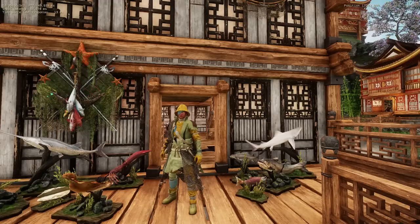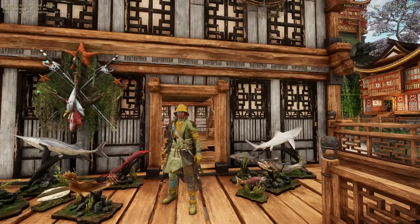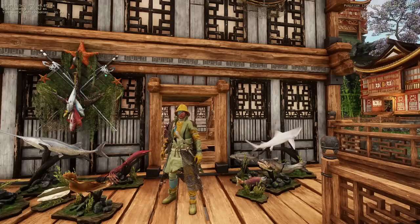Now that we know these numbers, what does it all mean? People smarter than me figured out how this works: your fishing luck interacts with the fishing loot tables by reducing the roll ranges as well as reducing the roll score for items on the loot table. Let's look at the three-star hotspot loot table specifically. With max full-send luck of 296,800, we subtract that from 300,000 — the ceiling — leaving us with just 3,200, which changes the loot table significantly.